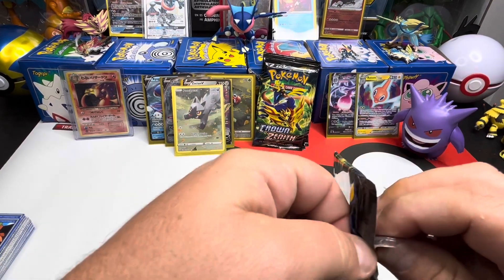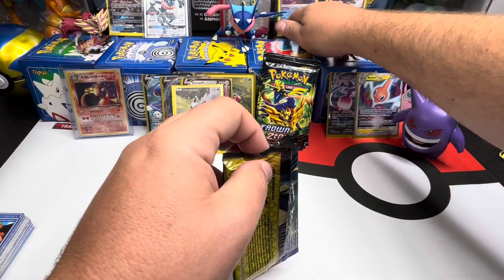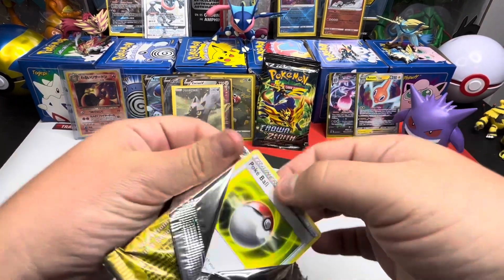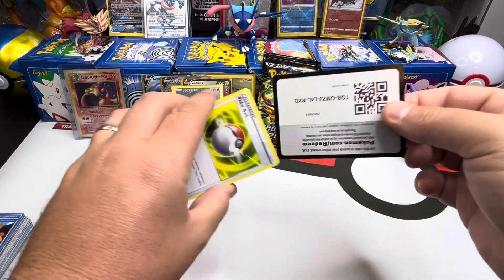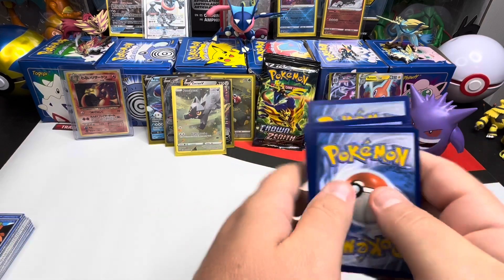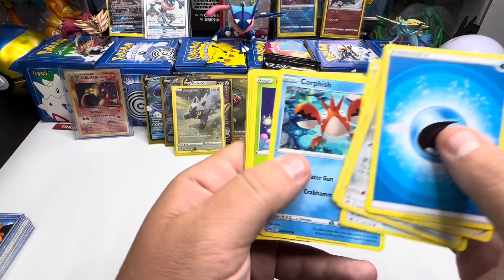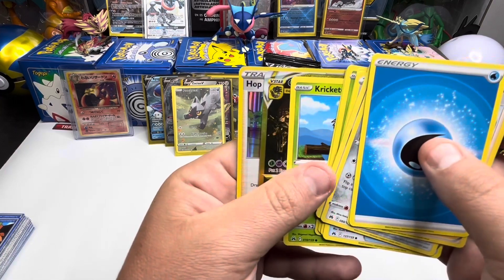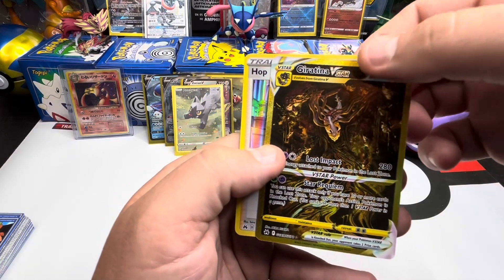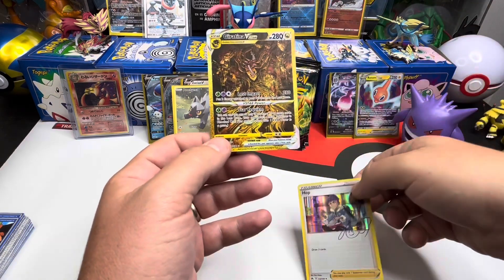Does anybody know what the hit ratio is for Crown Zenith? This is insane. The Pokeball right on top. Unless that was the code card at the bottom. Looks like we had something else in this pack — thought I seen a black border, could have been the code card peeking. Holy shit — something tells me that's the top card from here. It is the autographed Hop.